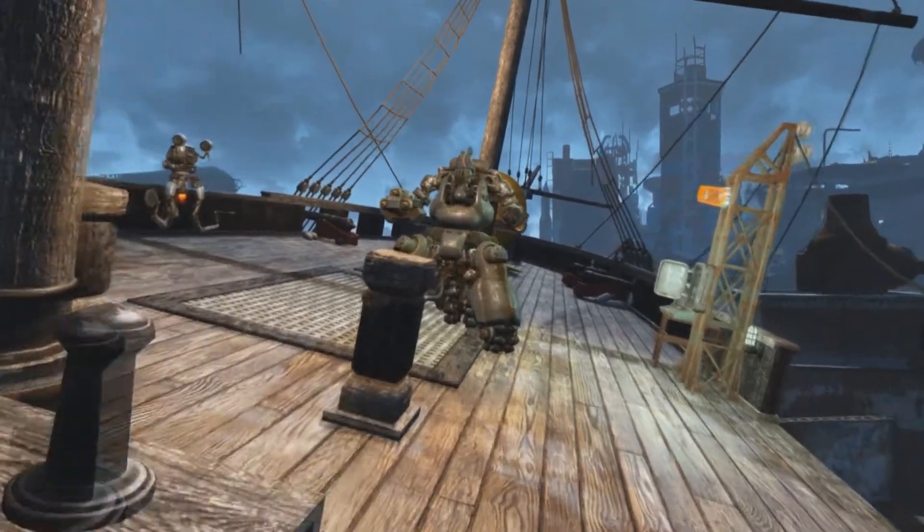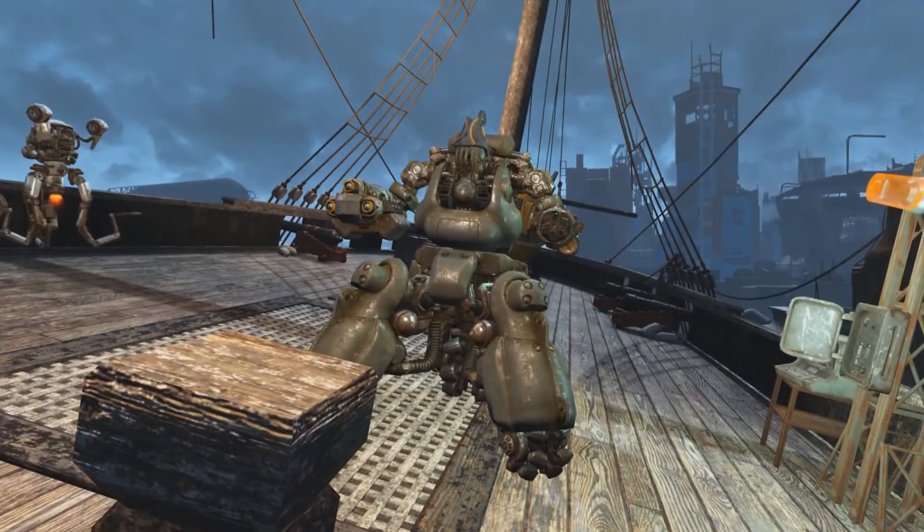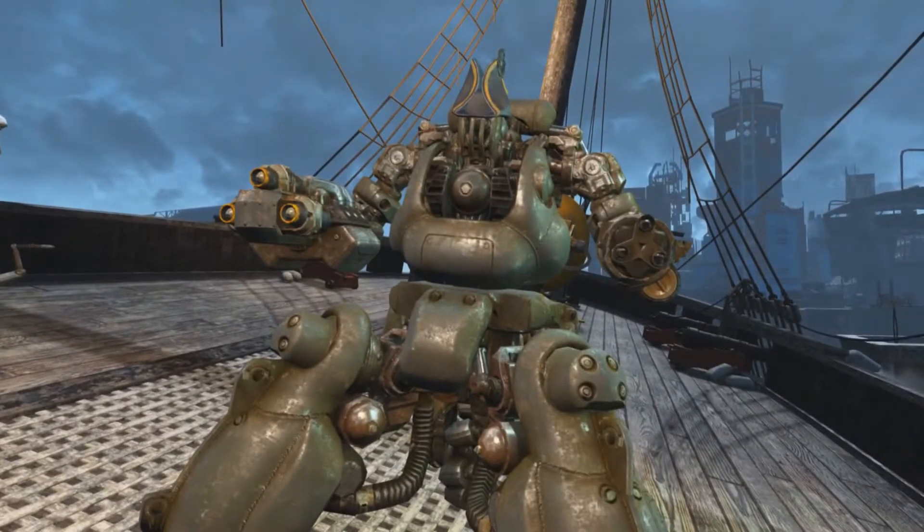The captain tells you he's happy to see you and that he hates that he can't help with the war effort. He asks you to help repair the ship — with a persuasion check, your reward may be bigger. Right after his dialogue is over, a group of scavengers will attack.